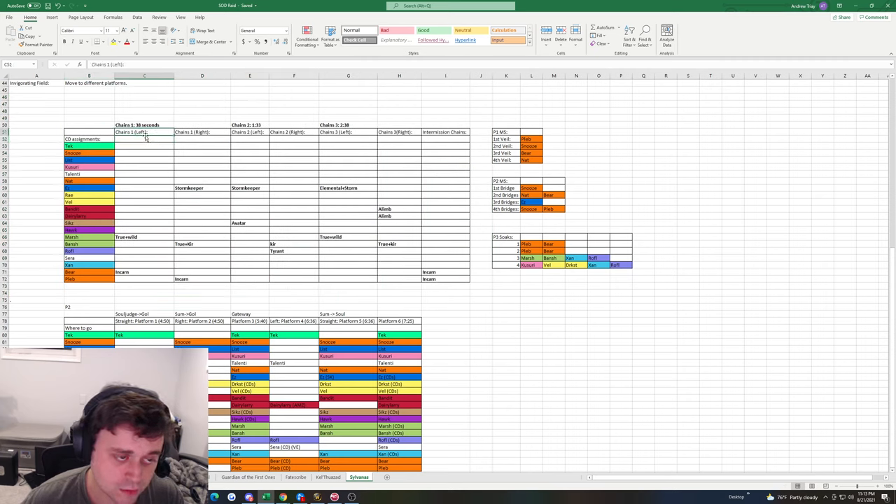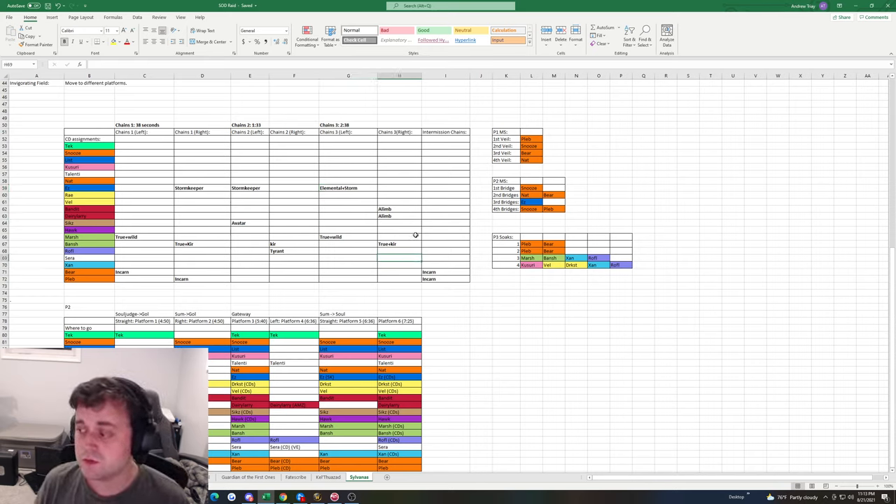Assignments include: chain left CDs, right chains CDs, left chains second set CDs — all laid out ahead of time. What I do is present these to the raid team, they give input, and we go back and forth. Billy and the fight leads make micro-adjustments from there.